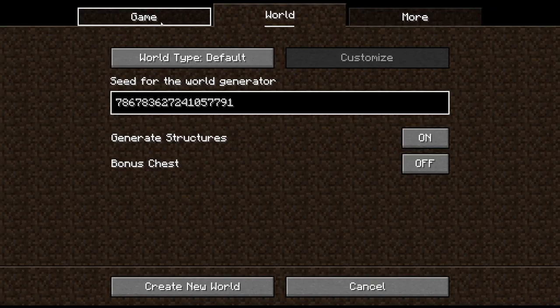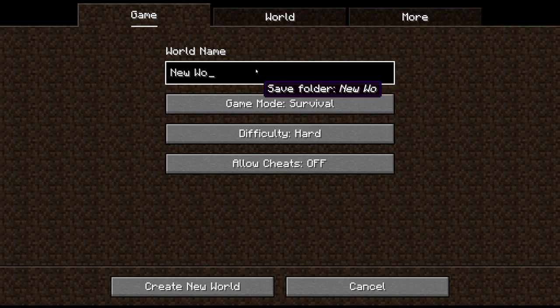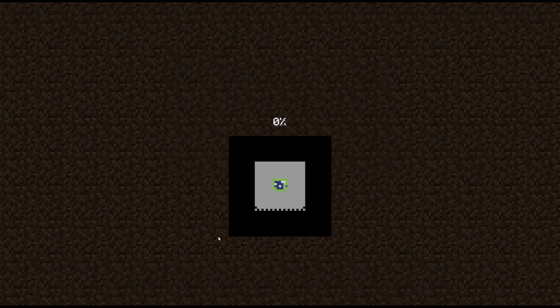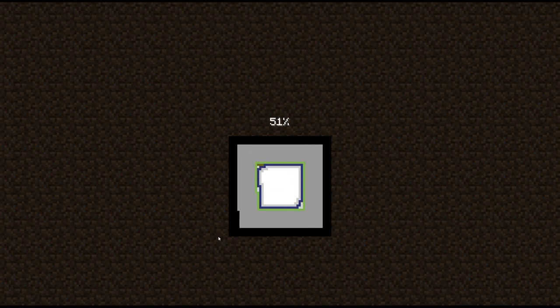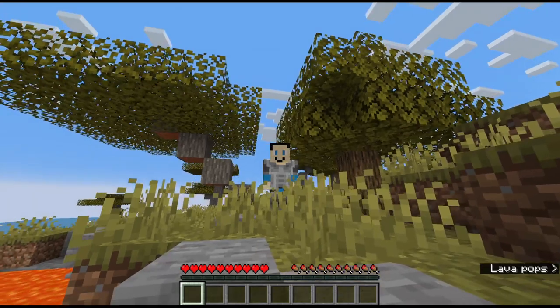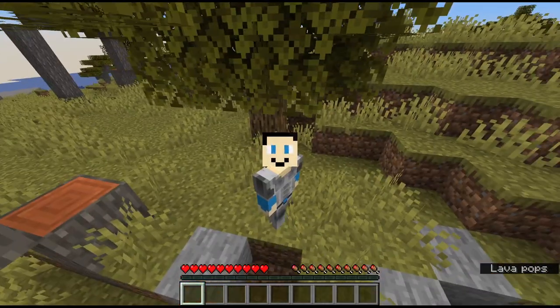I'm going to be using this seed. World type default, structures yes. We'll set our hard difficulty and call this 'Explorer Let's Play.' Let's keep our capital letters consistent and the apostrophe. Cheats are off. What's funny is I actually came across this seed naturally — I generated a world just to see if I could survive on hard difficulty. I can. But I absolutely fell in love with this seed. It is beautiful and I want to share it with you.